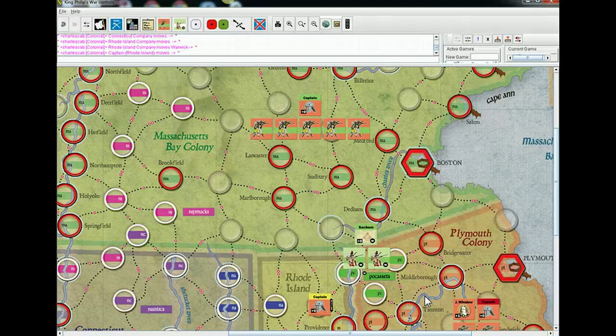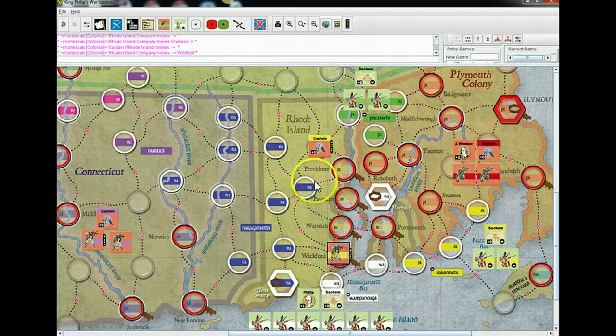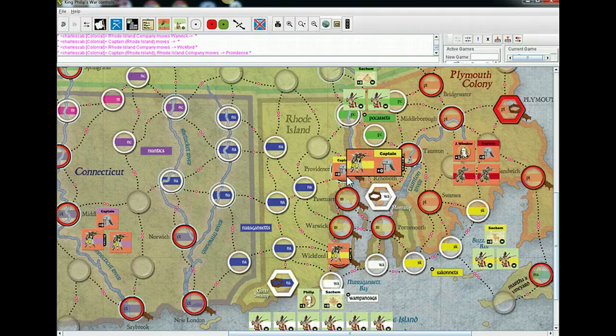I think where you've got your two troops right now isn't actually a good spot — that's a neutral space. So Plymouth Colony is much harder to defend — that's the red one.